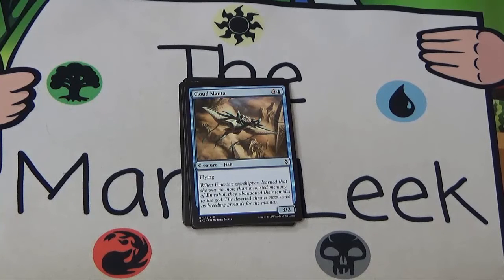Next up we've got Cloud Manta, three and a blue for a 3/2 flyer. Totally fine card. Works really well in blue-white flyers, works decently in blue-black, blue-red — blue anything really. Cloud Manta is a fine pickup; I'm even okay with two of these sometimes. It's just a decent card and if your opponent doesn't have a way to deal with flyers it can actually be a game ender in and of itself. It's not first pickable but it's a high-ish pick for me most of the time.